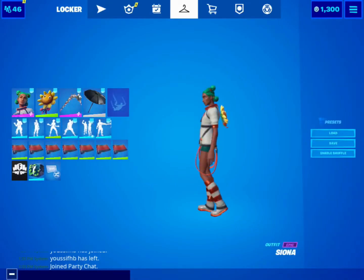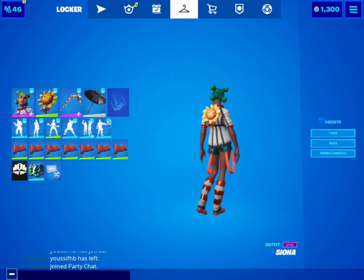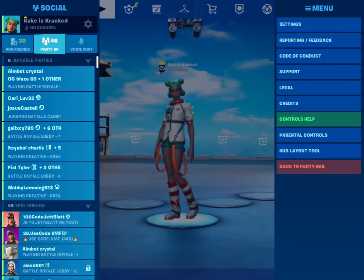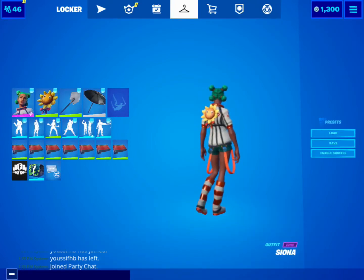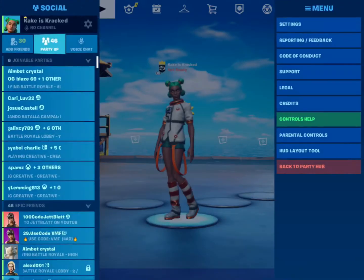The Siona skin — I think it's really good because when the season first started I watched Mongrel, and this is the skin that he used with the icebreaker pickaxe. I'm really looking forward to it, and also Sunsprout would look really good with it — and that's actually one of the back blings on this list that I don't have.